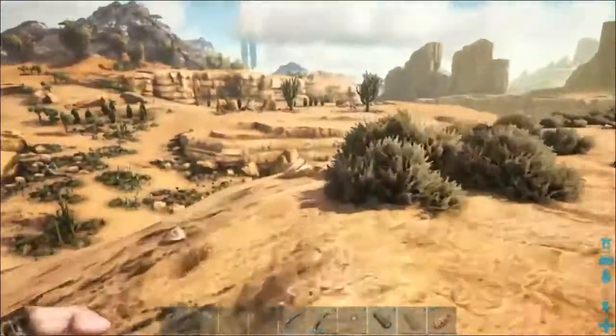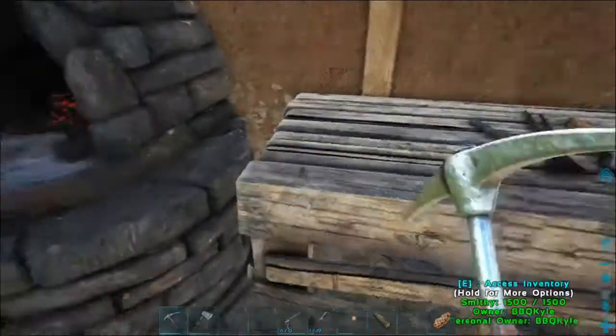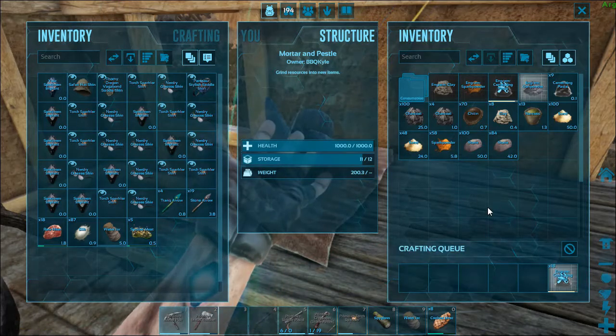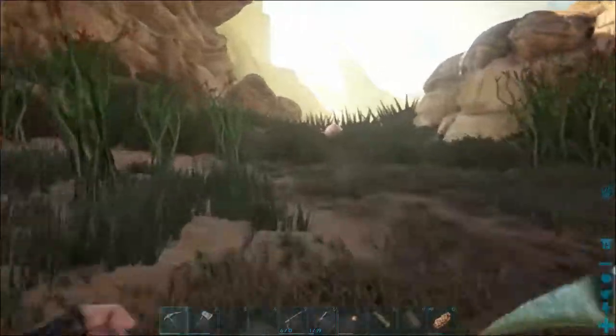We need 32 more cementing paste. Last of my stone going in here — after this I only need 13 more. Hooray — it's only 52 more chitin I need.